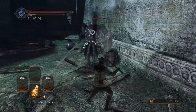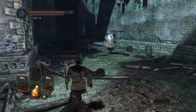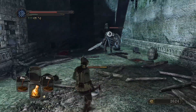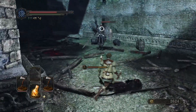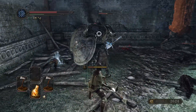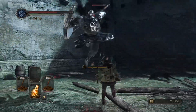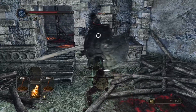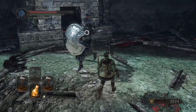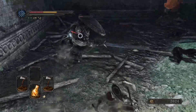I was going to make a point earlier about how Majula feels different to Firelink Shrine because of the way you can just teleport back to it whenever you wish. It feels more like a staging post than a home, because that is one thing I miss with the whole teleporting - the whole going out on a big adventure and then finally getting back home.